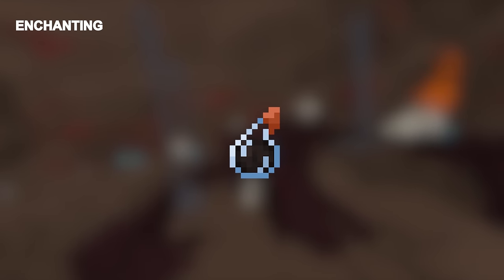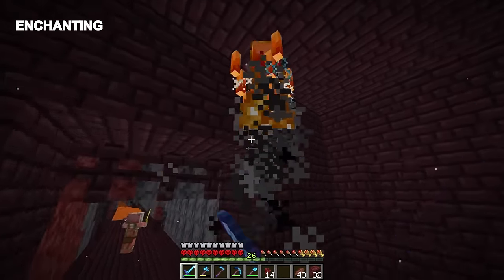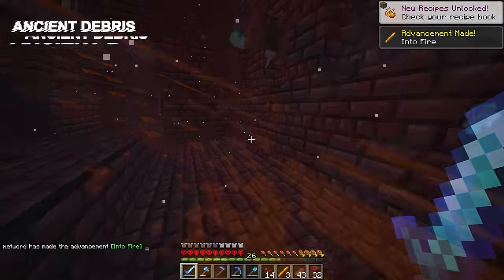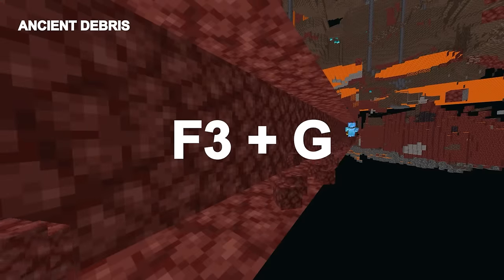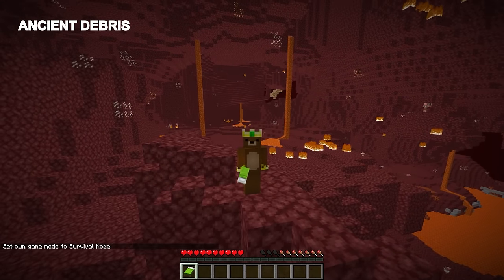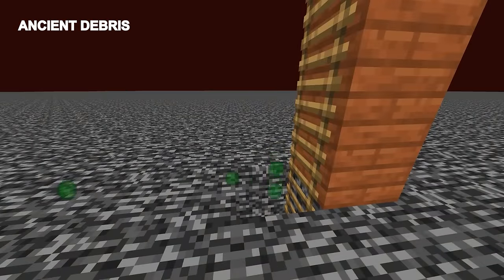To cure our villager, we need splash potions of weakness, which means we need a fortress. Make sure to mark the coordinates of the hole in the nether roof before heading out. Once the blaze rods are collected, the trip back to the gold farm is the perfect time to mine for ancient debris. Dig down below the fortress and mine at Y equals 15 along a chunk border.